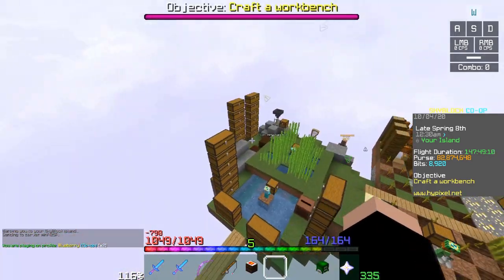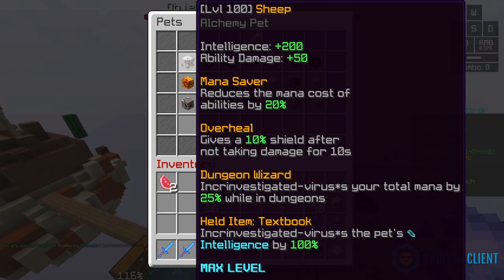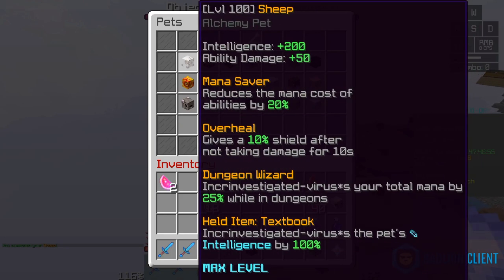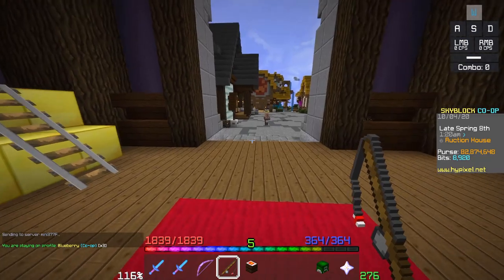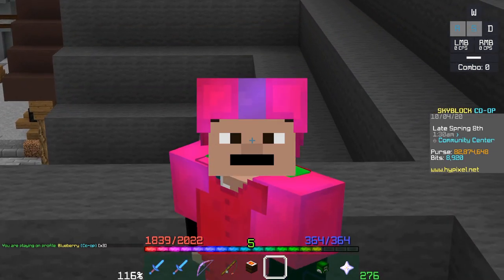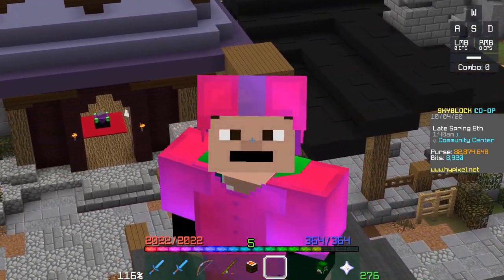To reduce the price of leveling up alchemy with enchanted sugar cane, you can equip any alchemy pet — for example, a sheep — level it up to level 100, then immediately flip it on the auction house. Sheep are highly sought after for mages in dungeons. Buy one at level 1 from the auction house, level it up to level 100 while leveling your alchemy, then resell it for probably a profit of maybe 10 mil each. To further reduce the cost, you can also give every potion enchanted glowstone dust, which increases the value of all your potions, and then sell them to the NPC to make back a bunch of your money. Cheap alchemy 50.